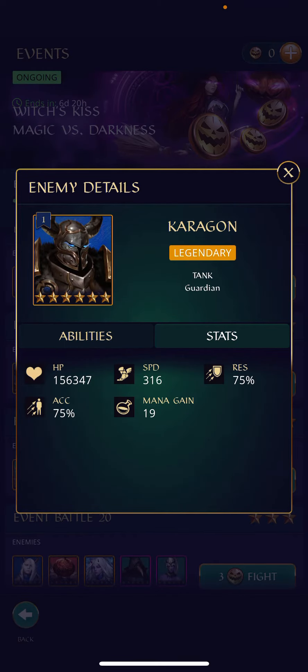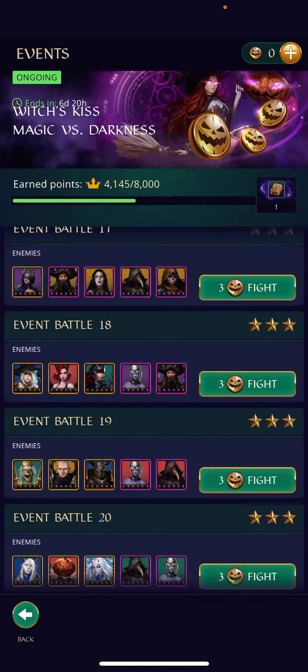The second fastest enemy is at 316 speed. So I would recommend that you have at least one hero at 317 speed, and ideally I would like you to have two heroes at 333 speed or higher.